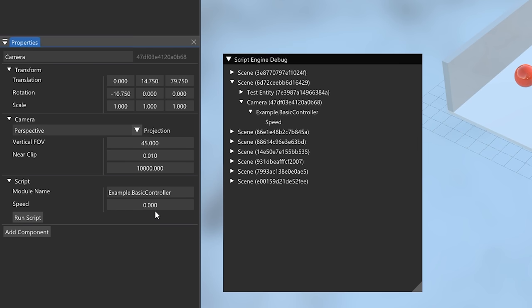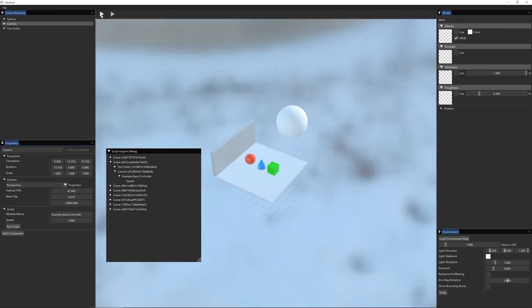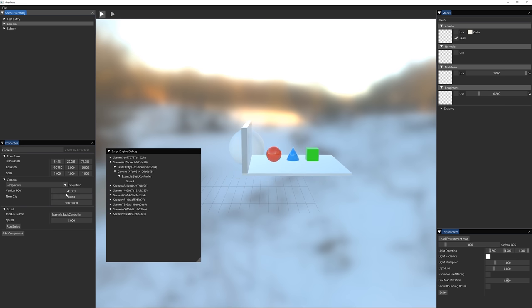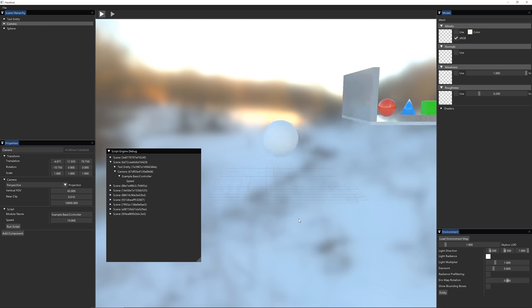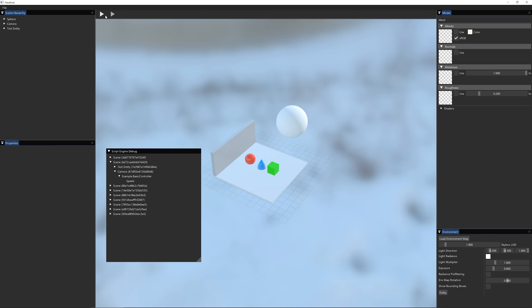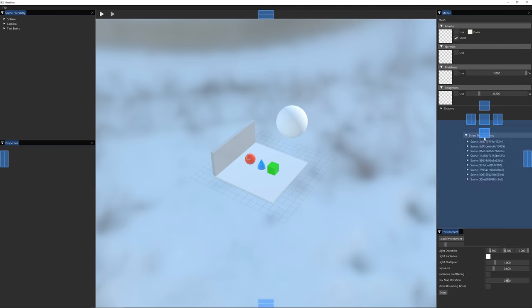I'll set my speed to something like five. If I hit play, I can now move using the arrow keys. Going back to my camera component, I can adjust the speed to whatever I want and move around. This is all working correctly. The moral of the story: visualize your data. It's really, really useful.